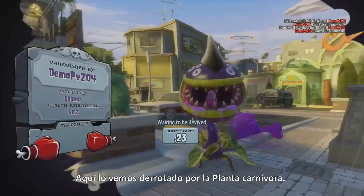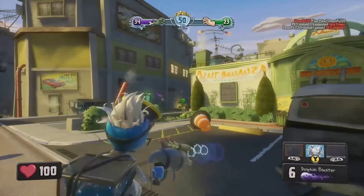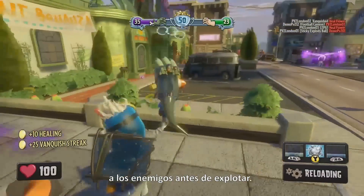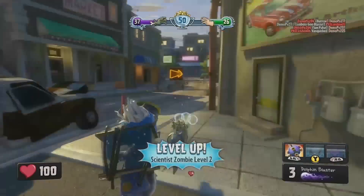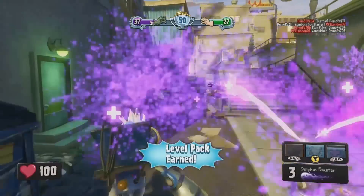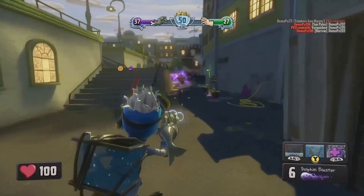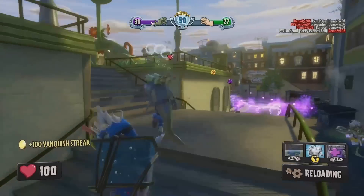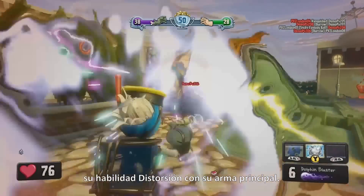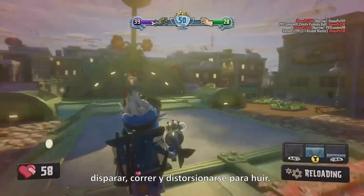There he is getting taken out by the Chomper. Now the Scientist just threw his sticky explodey ball — it'll stick to the world and also to enemies before exploding, a bit like a proximity mine. The Scientist is really powerful when he combines his warp ability with his primary weapon, allowing him to warp forward, do some hit-and-run attacks, and warp out.